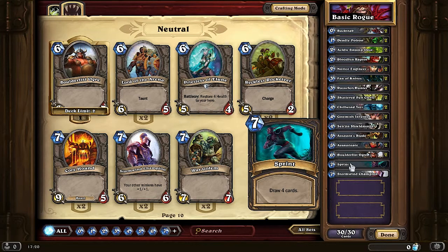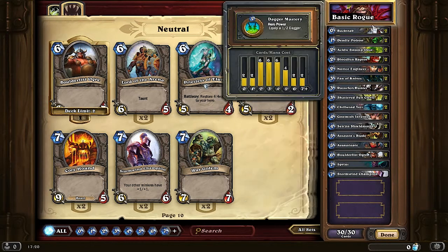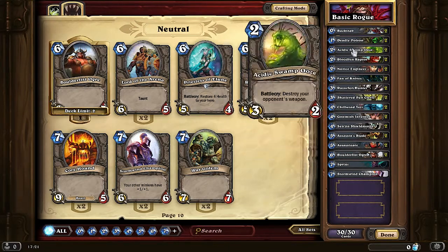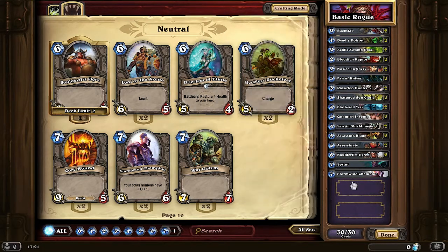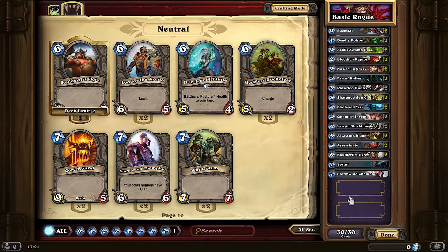Sprint is a really good card for Rogues in that regard, to help you regain card advantage if you've lost it due to all the combos and certain cards you have to play. And the last card you'll have is Stormwind Champion. If you've got a strong presence with minions on the board due to your strong early game, Stormwind Champion can buff all the minions you have on the board, making them deal more damage.